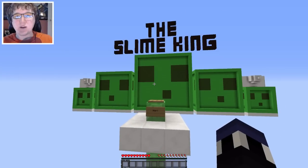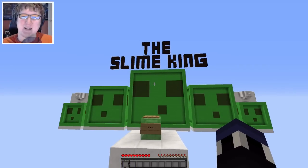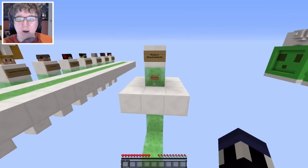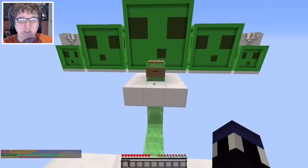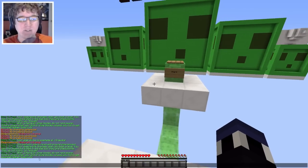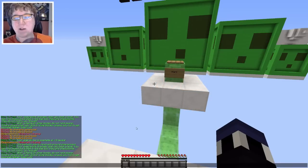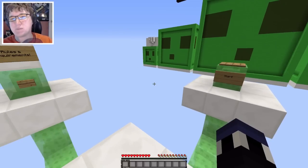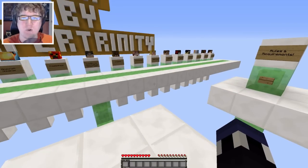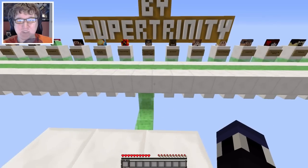Hey guys, AntVenom here and welcome back to another Minecraft video. Today we're checking out a parkour map called the Slime King. As you might guess from the title, this is a big parkour map focused around skill with slime blocks. The rules are simple: no changing game mode, no breaking blocks, 1.8 only. Notably, it says do not hold space when approaching a slime block, which makes sense since triggering a jump on top of a bounce would cancel it.